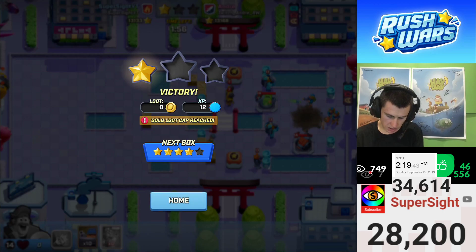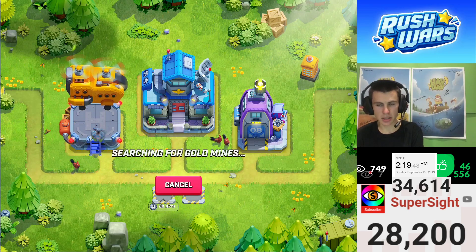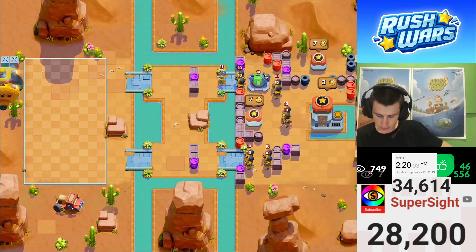That might almost work out better than going for the other attacks. Imagine if it was actually faster to attack like this than the other ones, because the other ones took so long to do. Instead, you just one star every four seconds. Although, then there's the search time, so it probably wouldn't be quicker. But if it wasn't for the search time, it could potentially be quicker — just keep getting the one stars rather than three stars.